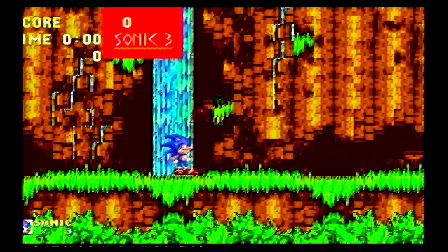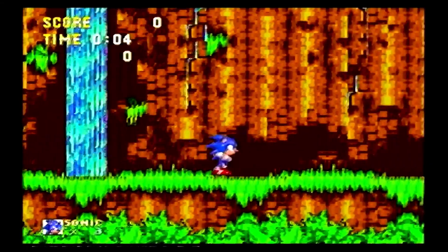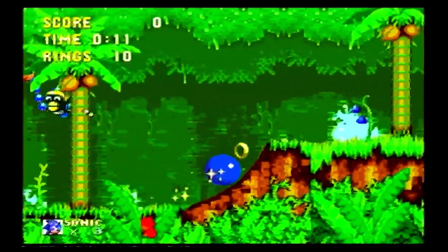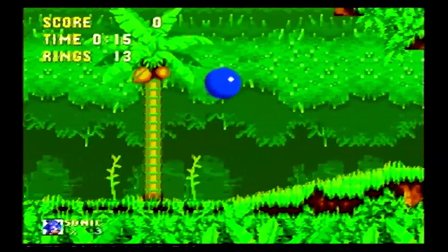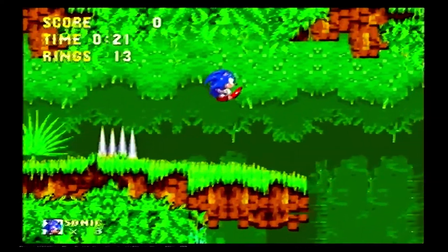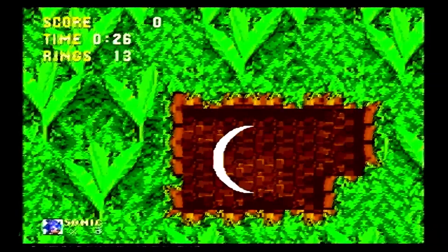Fun fact: right where Knuckles is standing, I think somewhere in this area is where the Phantom Ruby is in Mania. Poor Knuckles — he has to be dragged into this yet again. So yeah, you have your super peel-out, your Insta Shield and whatnot and all your gubbins.